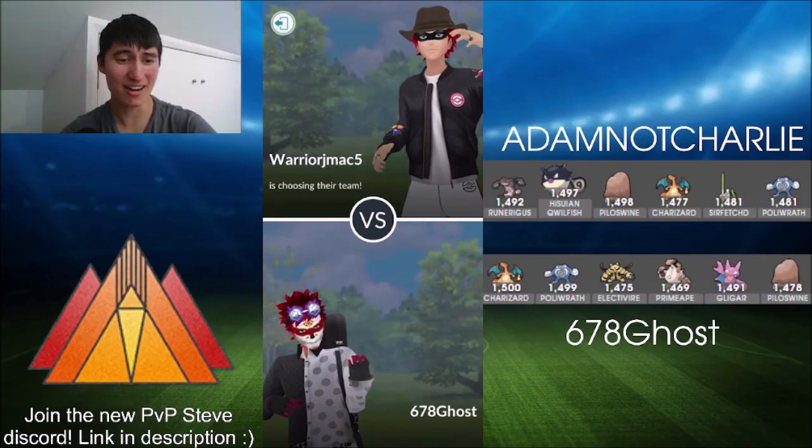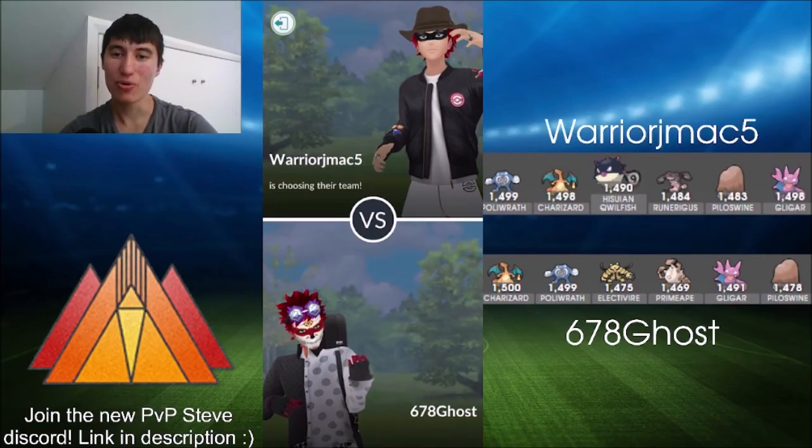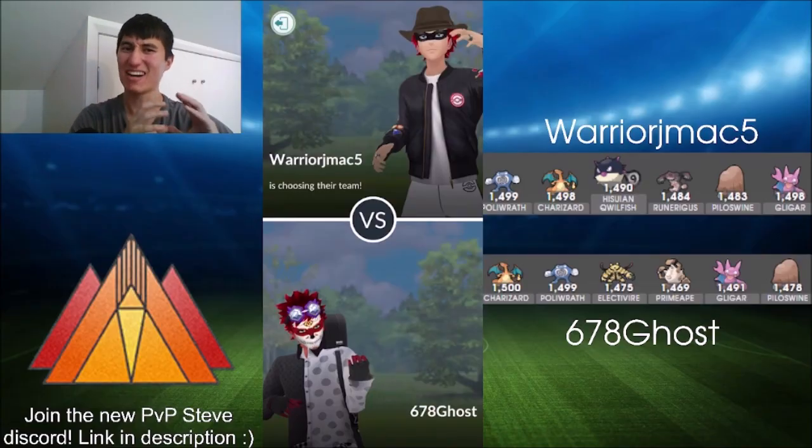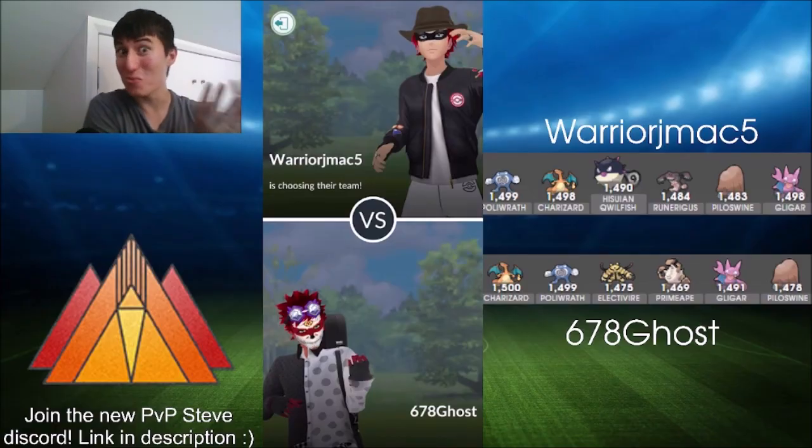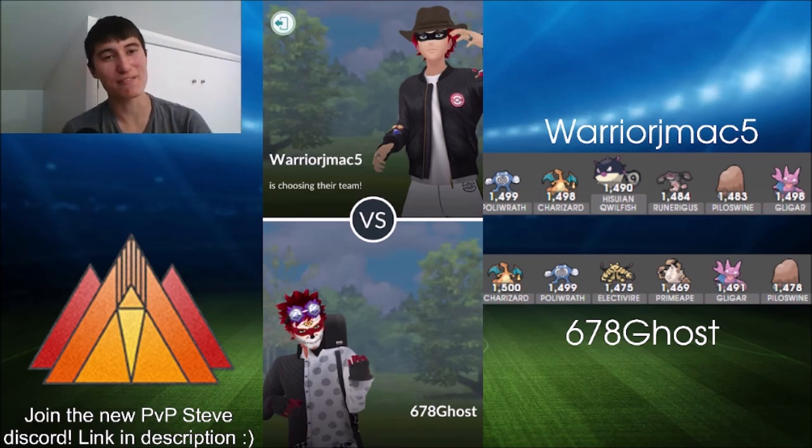Moving on to round two now against Warrior J-Mac, who is running Poliwrath, Charizard, Quillfish, Runarigus, Piloswine, and Gligar. As I've said about Ember Cup — it's a very tight meta in the sense that there are not a lot of different Pokemon you can use. Ghost is obviously breaking the mold a little bit by using different movesets, but you're still seeing very similar teams all around. This one's no different.